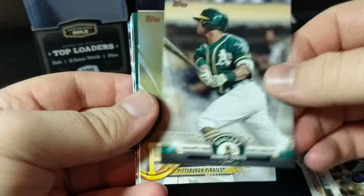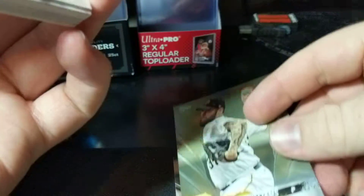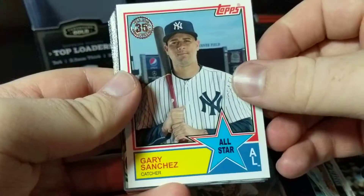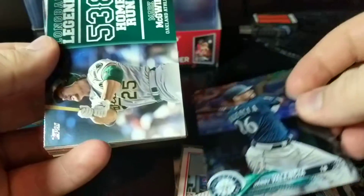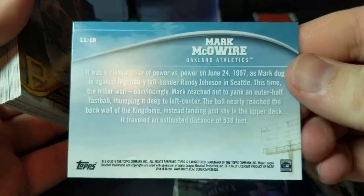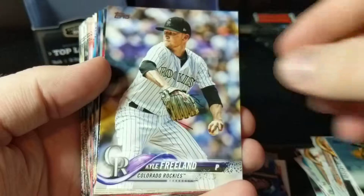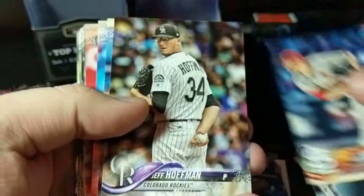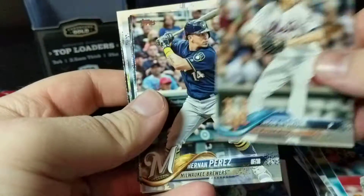So here's the inserts: Chris Davis, a Trevor Williams out of 2018 for the Pirates, a Gary Sanchez all-star, a Danny Valencia foil, and a Long Ball Legends Mark McGwire. Trevor Williams, Kyle Freeland, Encarnacion, Shields. And usually right after this, it's all base. You do have the possibility of getting some more rookies in there. Just a regular Shohei Otani rookie would be nice.